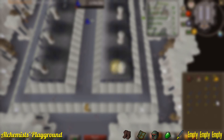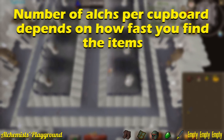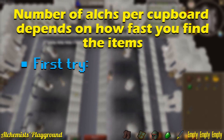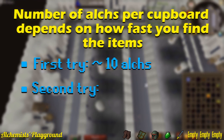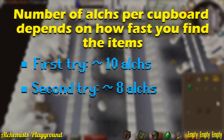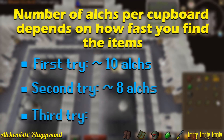Since the value and location of the items changes, the number of alchs that you will be able to cast obviously depends on how fast you find the items in the first place. If you find the best item on your first try, which is a 1 out of 8 chance, you can usually fit in around 10 alchs. If you find the best item on your second try, which is most common, you can usually fit in around 8 alchs. And finally, if you open up an empty cupboard and find the best item on your third try, you can usually fit in around 6 alchs.